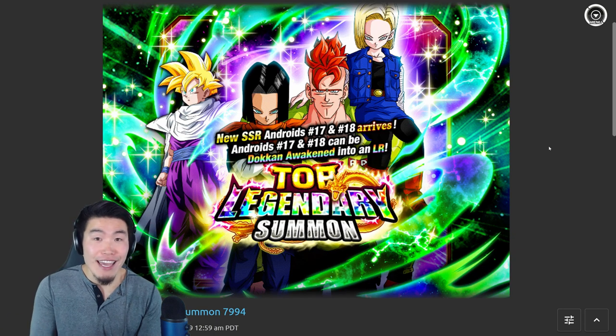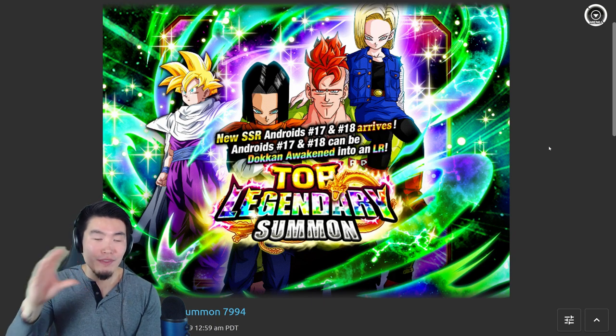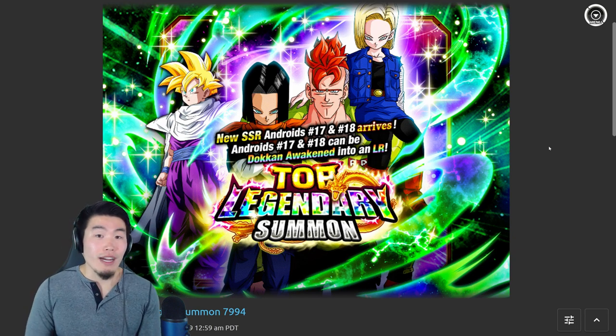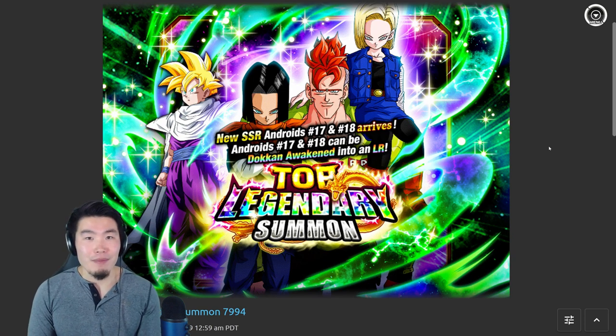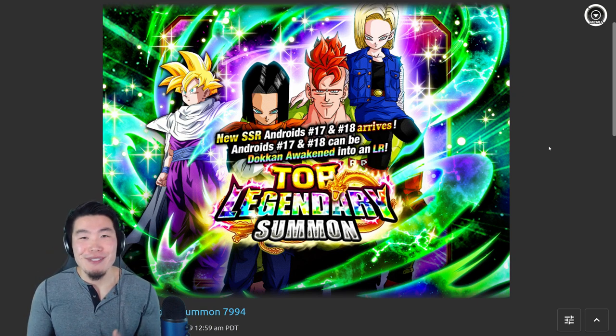I literally thought for a while — for like a day — this has to be a mistake. There's no way they took him out on purpose or didn't include him on purpose, because we got him first. He was a global first unit. And if anything, if one version was not going to get Broly on the new banner, it should have been JP, man. Let's be real — nothing but love to JP, I play JP on occasion, I don't hate on JP — but like, there's no justification for it. It makes absolutely no sense.